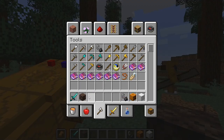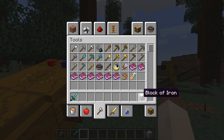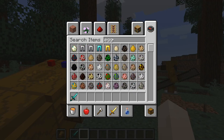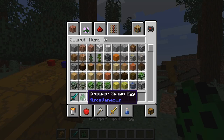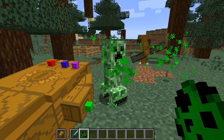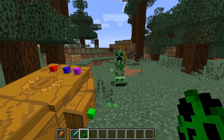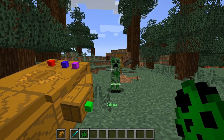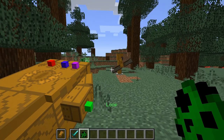Now let's go over the time stone. The first ability is slow — it basically just puts green particles around the mob and it cannot move. Kind of useful if you're in a sticky situation. I don't know if you can use it on boss mobs such as the wither, but that would be kind of useful.